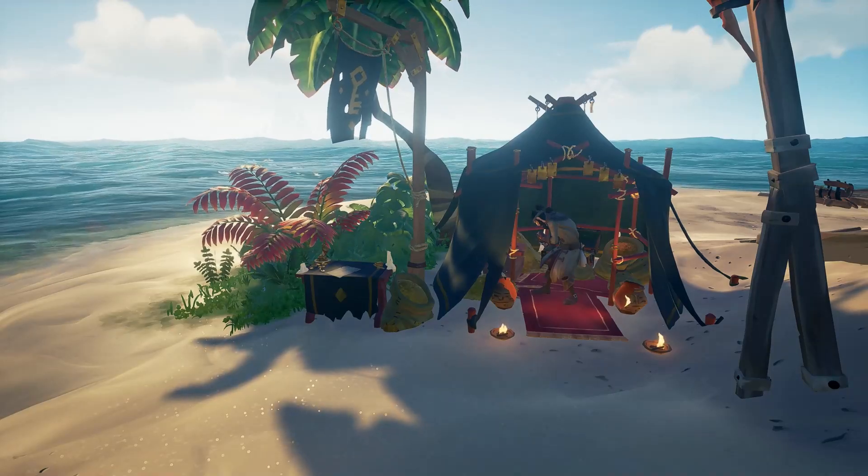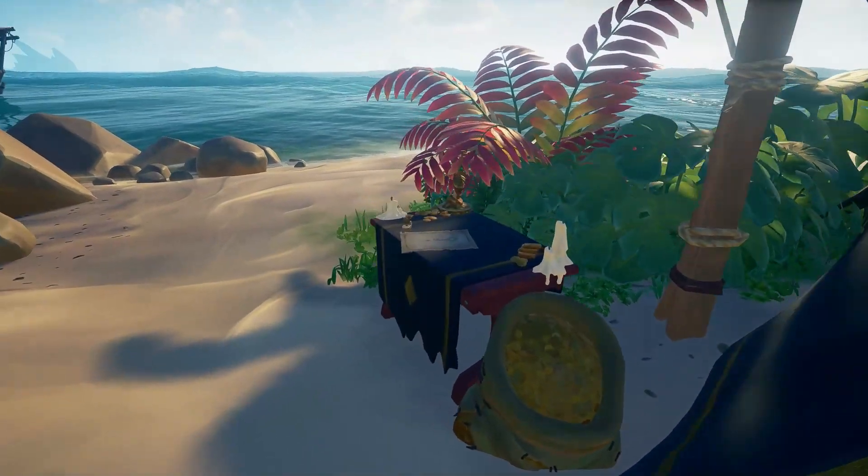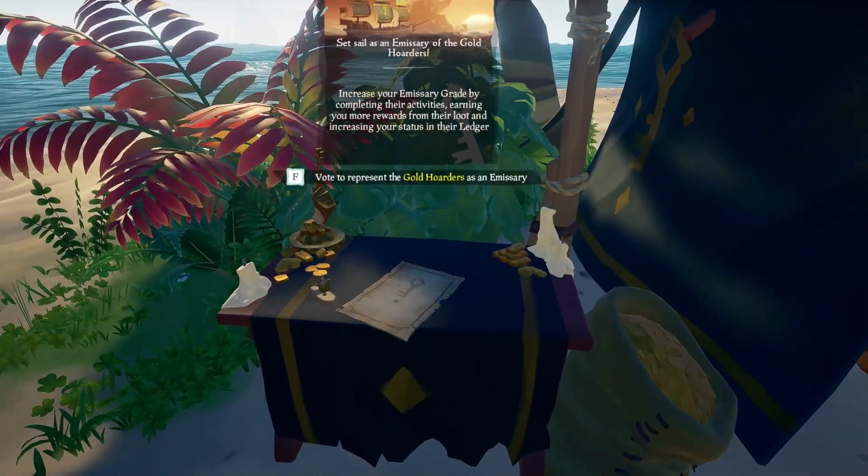The first step you need to take is to come and raise the emissary flag. This will not only give you a cash multiplier, but once you reach grade 5 you will be rewarded with some awesome voyages.